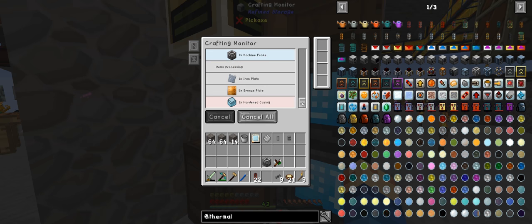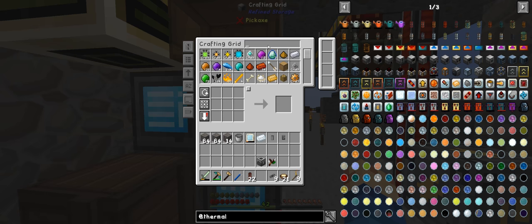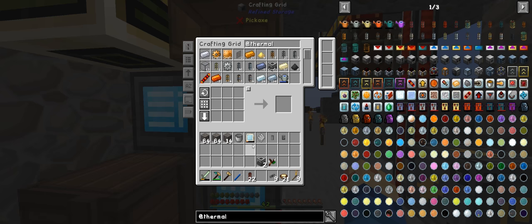Let's see where this is being processed. It's done the four iron plates, it's doing the bronze plates. And now it should be doing these. Waiting for items — and done. There we go. So we have completed the automation of machine frames. Awesome. Now we need a redstone polarizer, so we need some bricks.